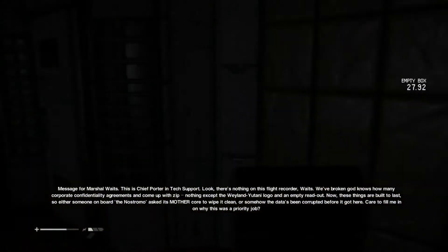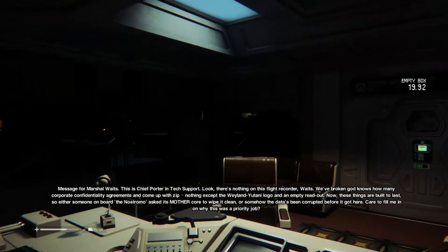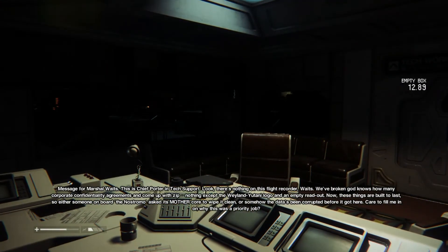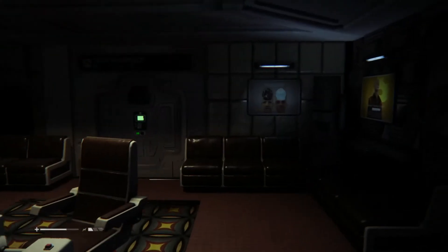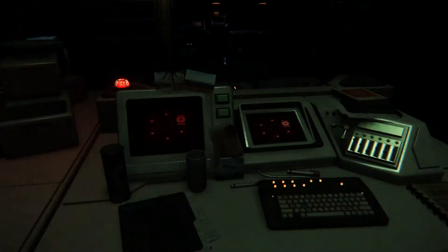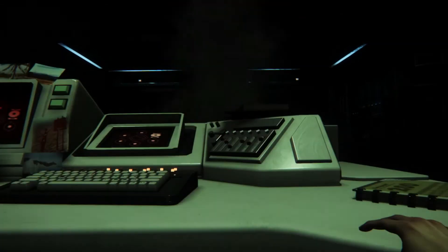Message from Marshall Waits: 'This is Chief Porter and tech support. Look, there's nothing on this flight recorder, Waits. We've broken God knows how many corporate confidentiality agreements and come up with zip. Nothing except the Weyland-Yutani logo and an empty readout. Either someone on board the Nostromo asked its mother core to wipe it clean, or somehow the data's been corrupted before it got here.' Then — in the vent. What did I say? We were being stalked. I knew I heard it — I knew.